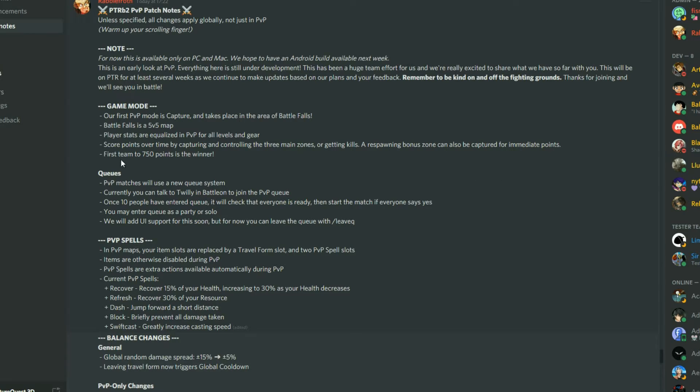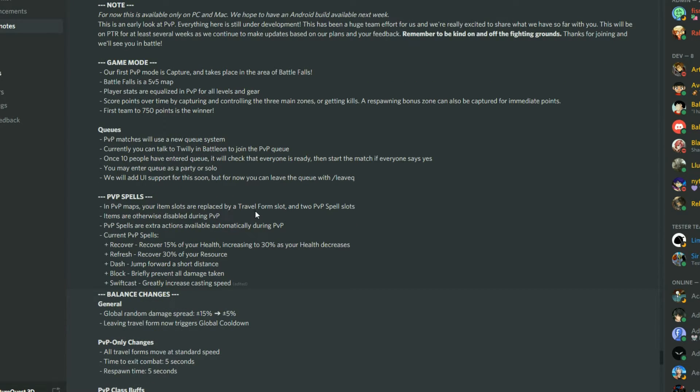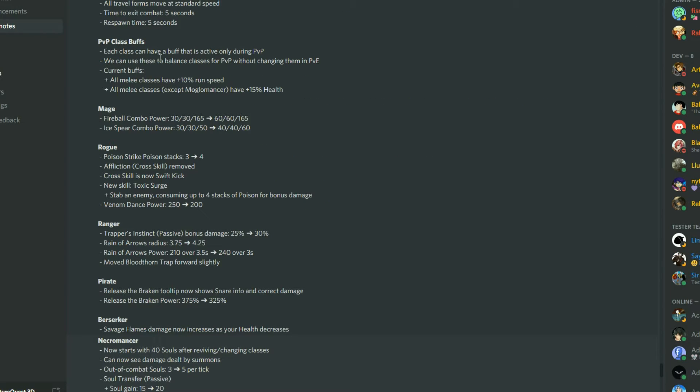First team to 750 points is the winner. In the PvP map, your item slots are replaced by a travel form — that's what confused me, since travel form is the first slot instead of the last. You also have two PvP spell slots; items are otherwise disabled. Each class can have a buff active only during PvP, used to balance classes without changing them in PvE.